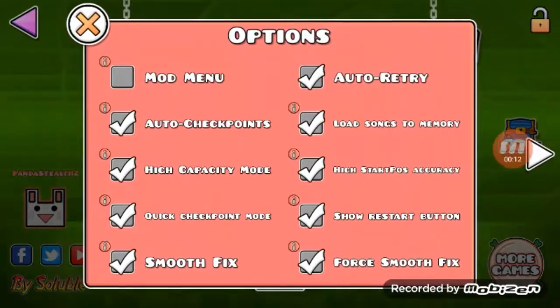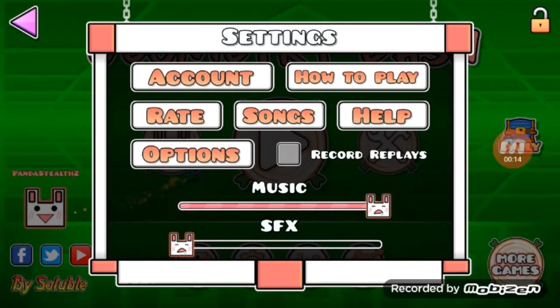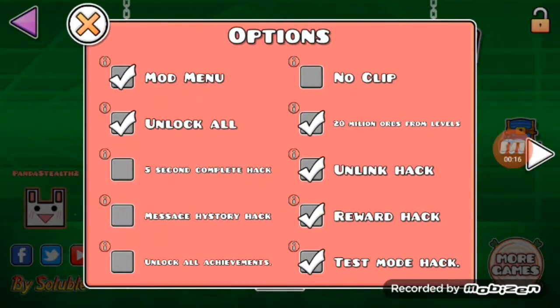There's a mod menu. You can turn it on and off. If you turn it on and then go to options, you have a bunch of these. You have unlock all, 20 million or per level, and a bunch more.